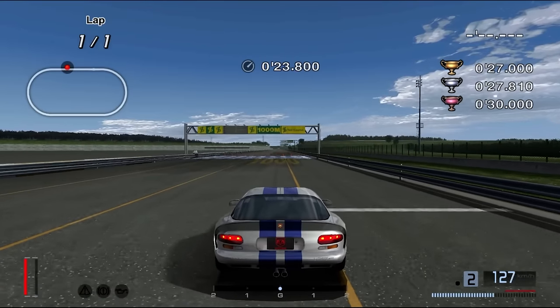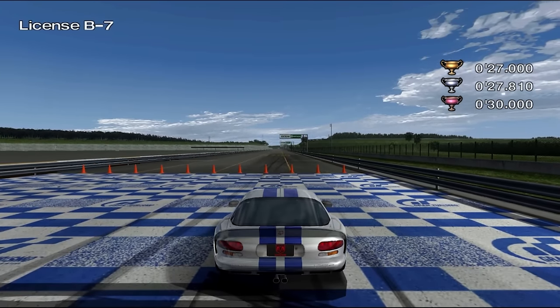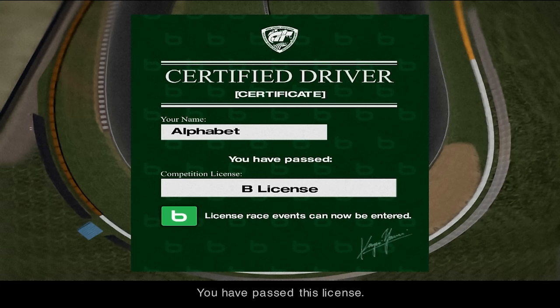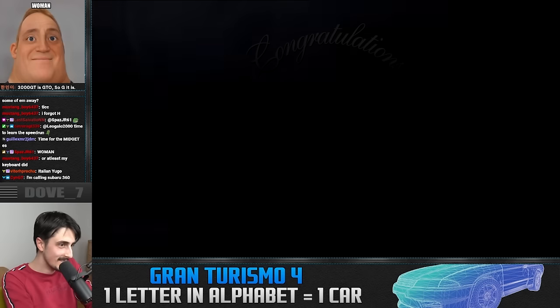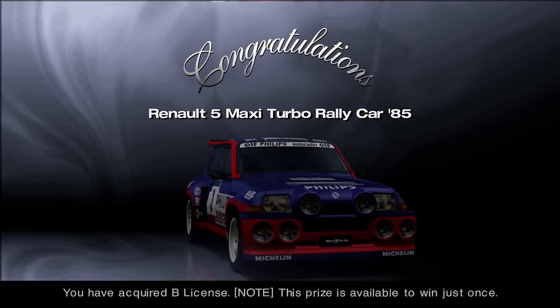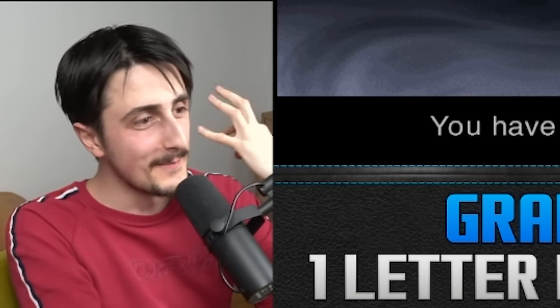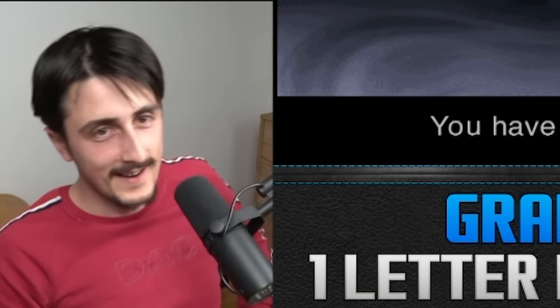Originally I was planning to skip the licenses and get straight into events, but since this is a randomizer run I decided to go for silvers on most of them. Obtaining the first license, the bronze reward was interesting — it's going to be a Renault 5 Maxi Turbo Rally car. Why does it have to be the very first one, a numerical one?